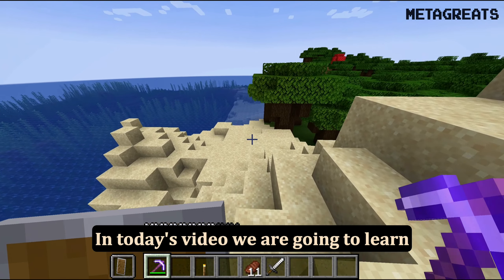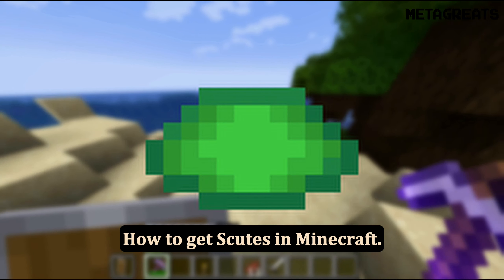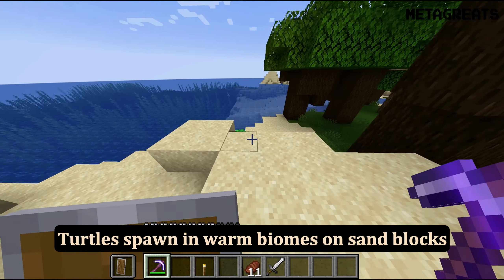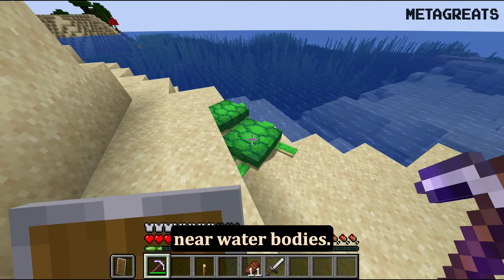In today's video we are going to learn how to get scutes in Minecraft. First, find some turtles. Turtles spawn in warm biomes on sand blocks near water bodies.